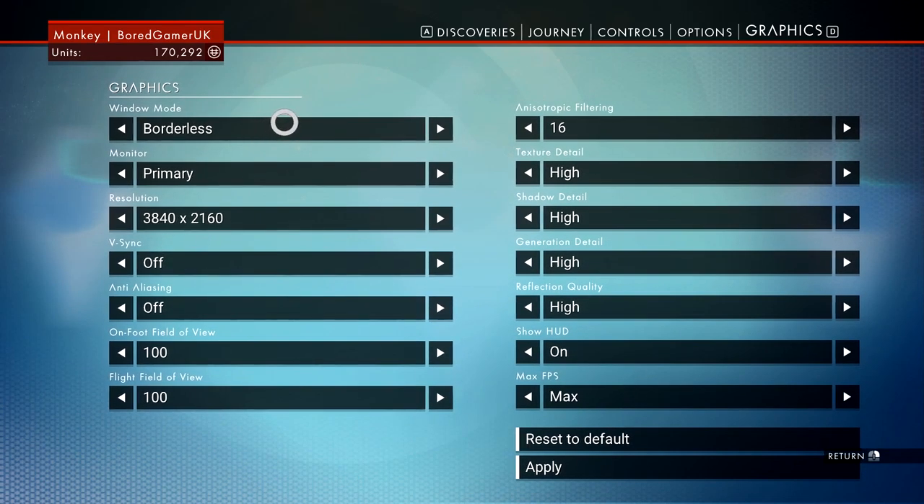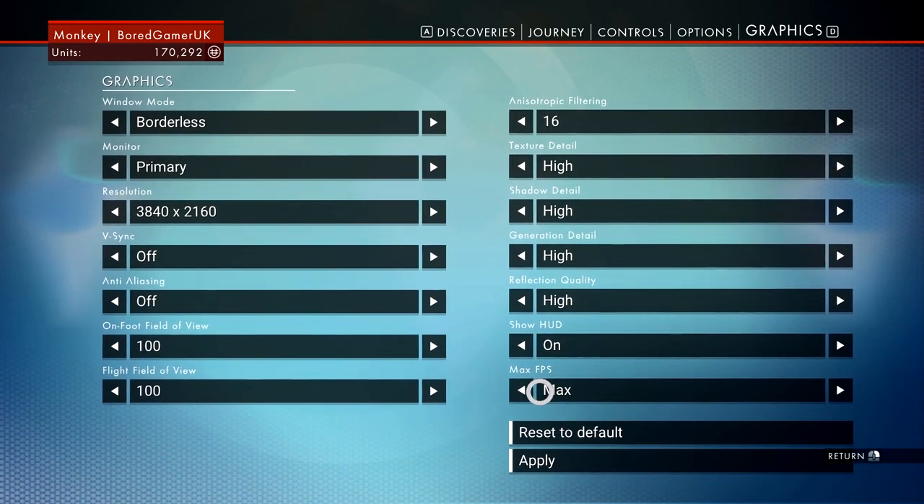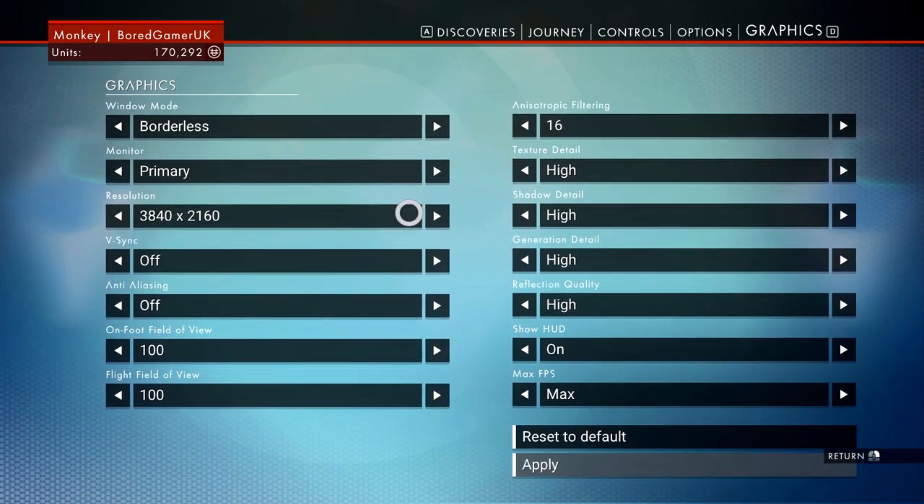Turning Vsync off is important. I don't need anti-aliasing on because I've got the resolution so high, and 100 FOV on both, and everything else. Make sure you put your max frames up, because otherwise you'll have issues.